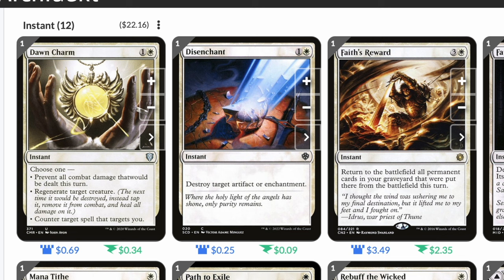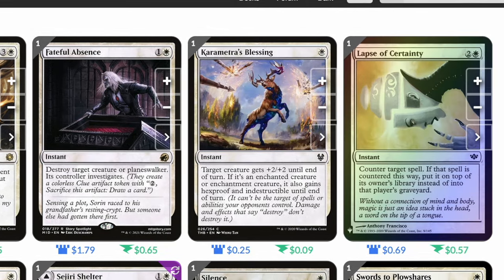Faith's Reward: three and a white instant. Return to the battlefield all permanent cards in your graveyard that were put there this turn — so if our commander is somehow killed we can play this and instantly return it with all its enchantments. Faithful Absence: one and a white instant, destroy target creature or planeswalker, its controller investigates. A great way to kill a creature where the only benefit they get is a clue token.